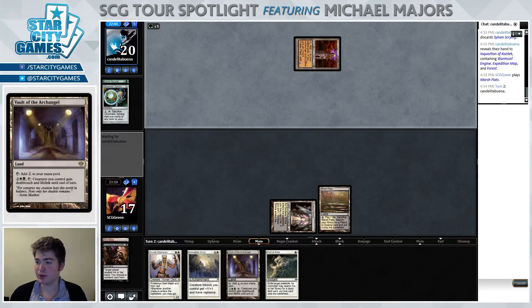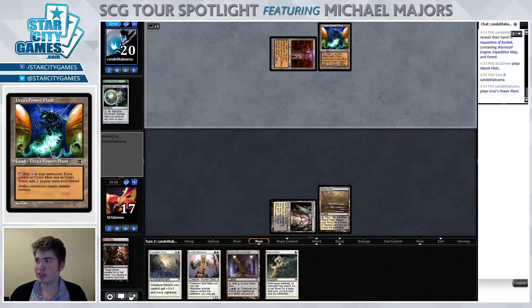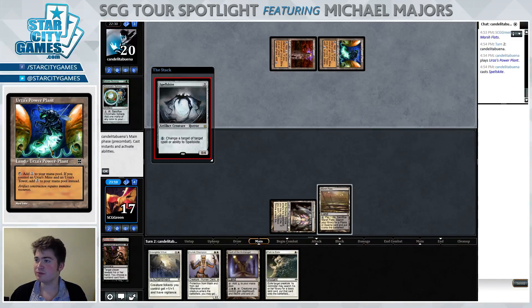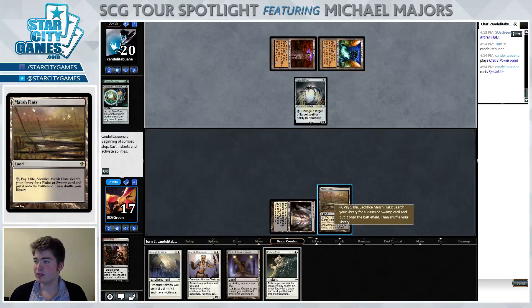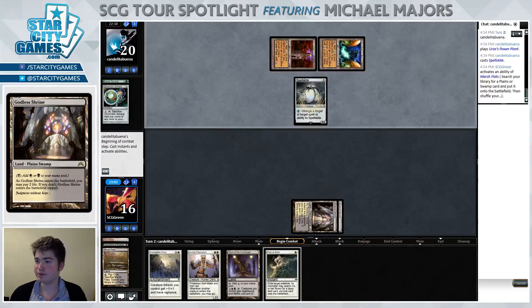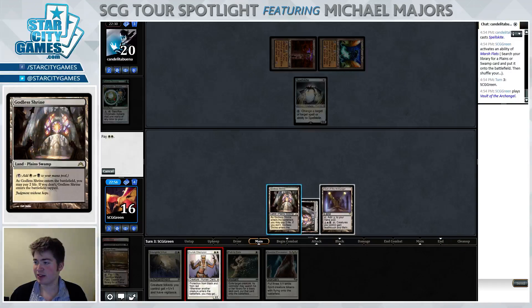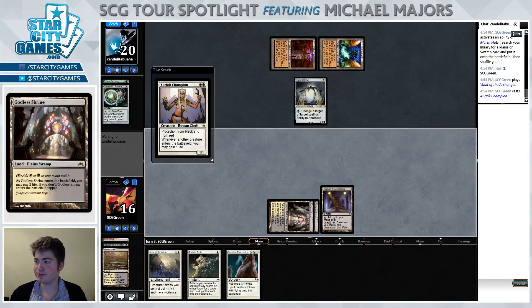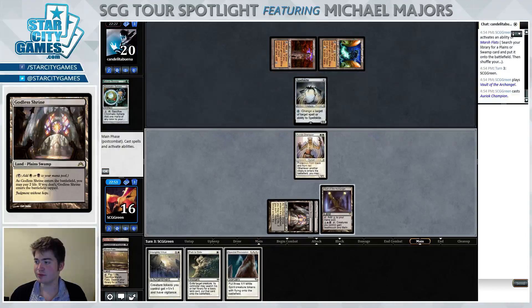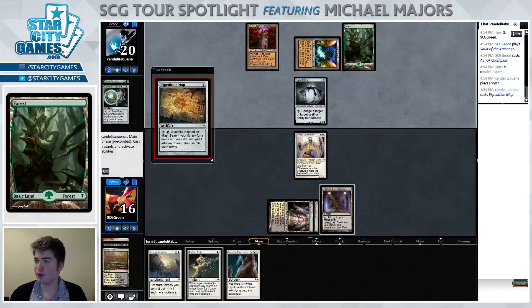If we're able to draw something like a Lingering Souls which we pair with this Intangible Virtue, maybe we have a shot. But opponent has found a second piece of the Urzatron and they're gonna play their map and set up for a turn four Tron probably. Spellskite — well that is a way for them to protect against this Path to Exile. Drew a Spectral Procession we cannot cast, so I'm just gonna go ahead and play this Aurelia's Champion.